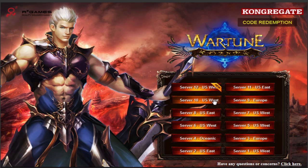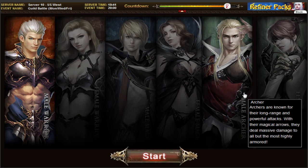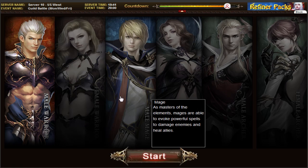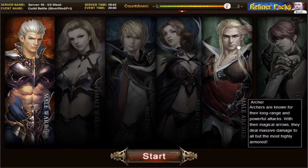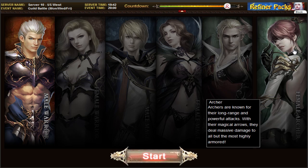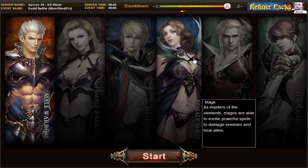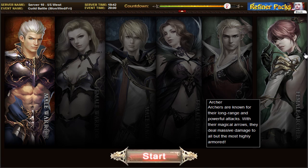When you start, it makes you choose your server and since I'm on the West Coast I went with one of the West Coast ones. When you begin, it gives you the option to choose one of these little characters. Either you get the knight, a mage, or an archer. I'm going to choose the girl archer — she has long range and powerful attacks, able to avoid powerful spells, damage enemies, and heal allies. Something is just calling me about this little archer, so I'm going to go ahead and choose her.